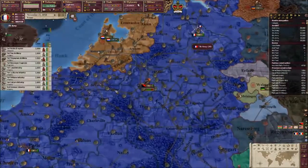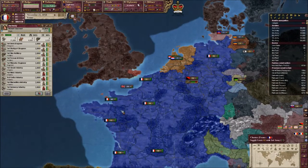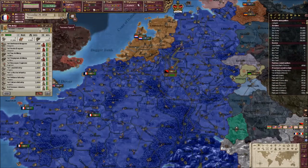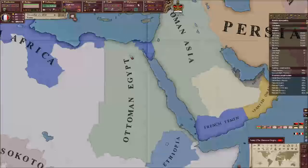Oh shit, that's a big uprising. Why is no one going to deal with it? Because I've turned off bloody hunt rebels haven't I? I'm not sure one of my armies can deal with it - some fucking 70,000 men. Ridiculous. Just annihilate them.